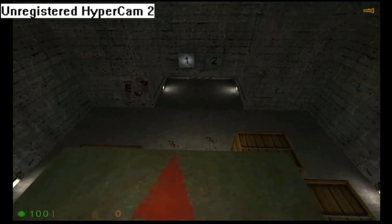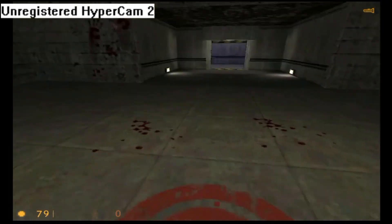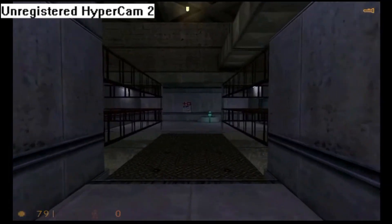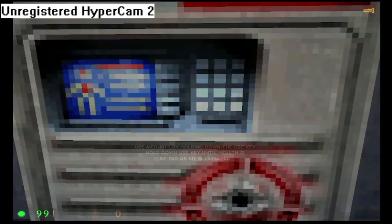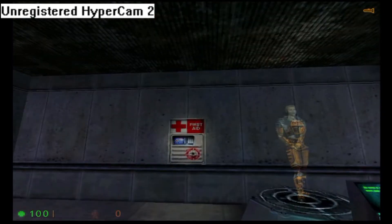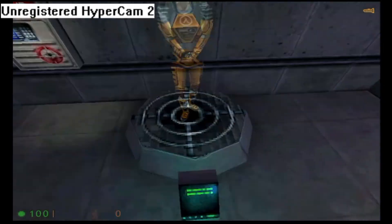If you take any damage from the floor, we will administer medical care at the next station. Whoa. That's awesome. You will find medkits like this one throughout the facility. To restore your health, walk up to a medkit and press your use key. Your health will recover gradually until you are at full health or the kit is depleted. Once the light goes out, a medkit cannot be reused.